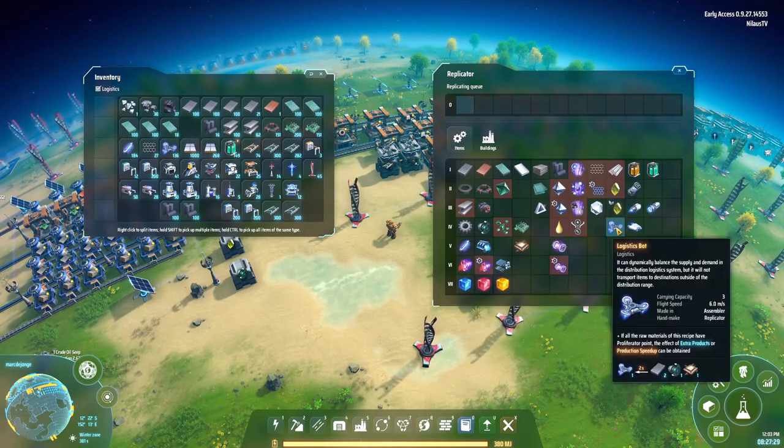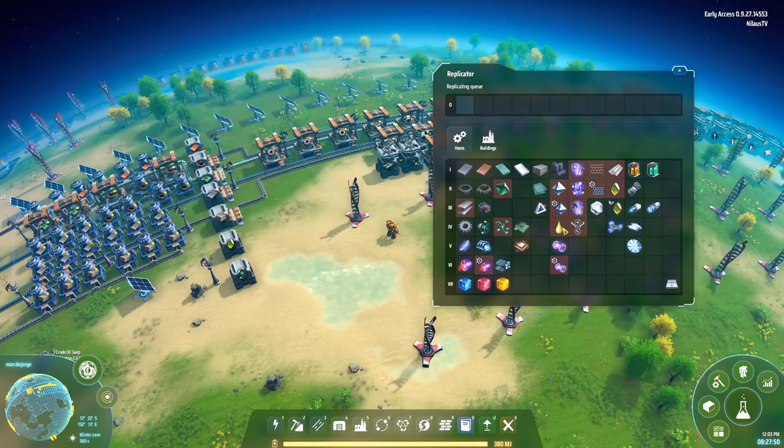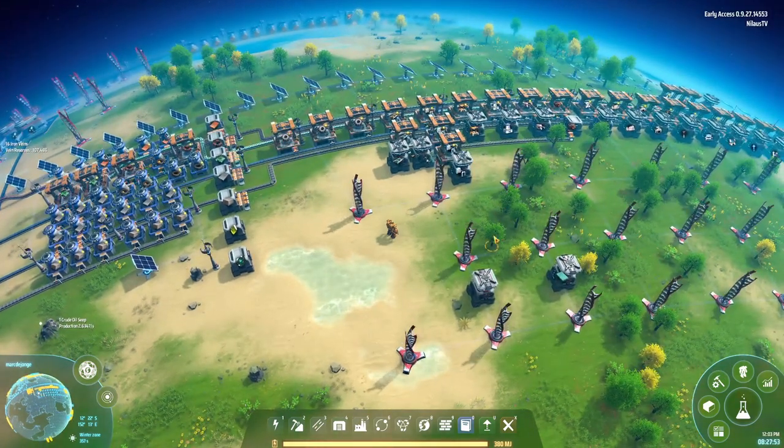Then we also need the fidget spinners — the logistic bots here. They have a carrying capacity of three and they fly at six meters per second. A carrying capacity of three is not a lot, but it's for small quantities over not-so-long distances. They need processors and they need the accursed green turbines — electromagnetic turbines. So that is yet another thing that needs electromagnetic turbines.